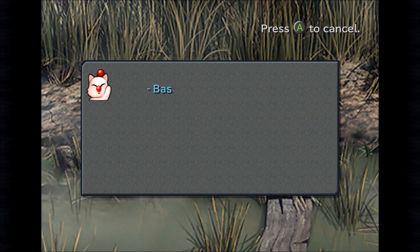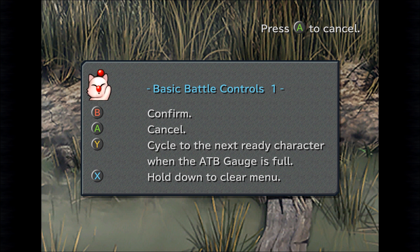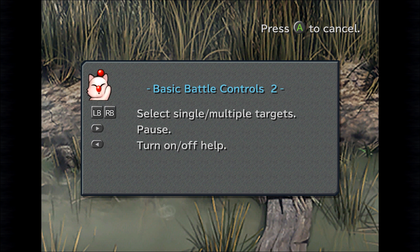First he'll go over the battle controls: Confirm, Cancel, cycle to the next ready character. When the ATB gauge is full, hold down to clear the menu. We already know those. Select single or multiple targets, pause and turn off.